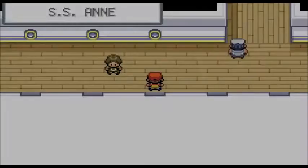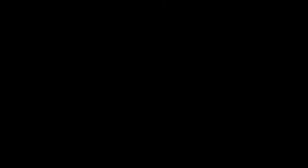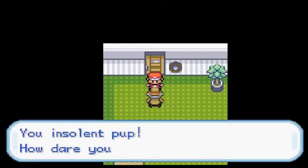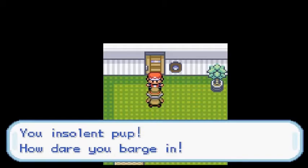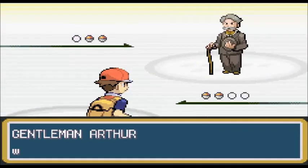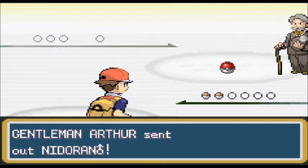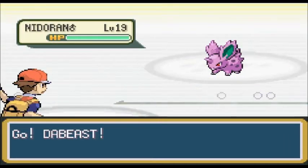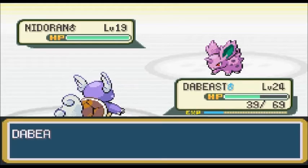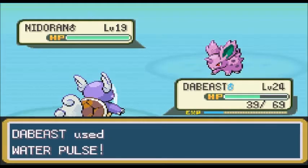'Hello waiter, I would like a cherry pie please.' I'm not a waiter — didn't expect to get that order. This guy wants to battle! 'You insolent pup, how dare you barge in!' Why are you so mean to me? 'Gentleman Thomas would like to battle!'